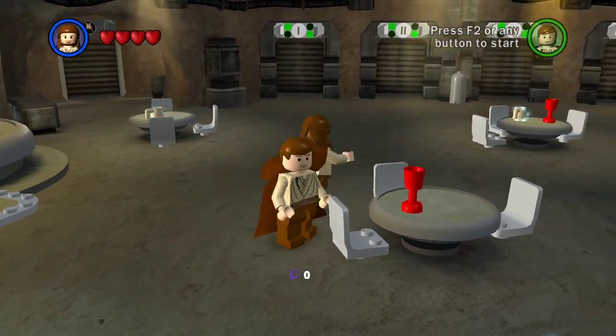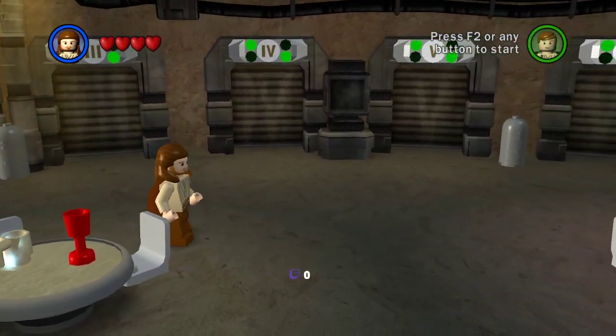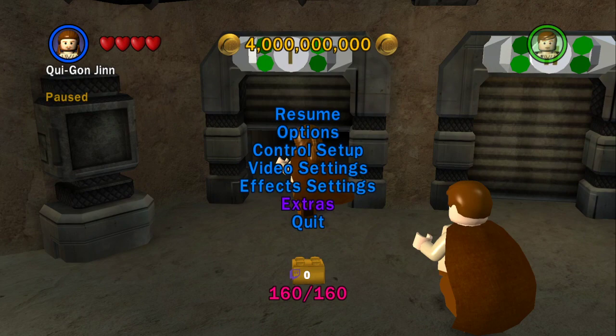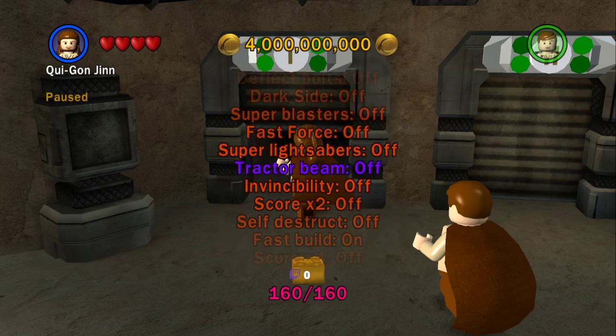Hello, this is Annabeth, and I'm here to show off the little Easter egg that exists in every single episode room in the cantina. There's a small Easter egg, apparently. I'm just going to turn on a couple of extras that will make this slightly less annoying to do.